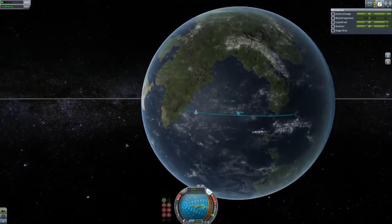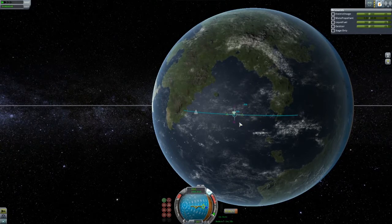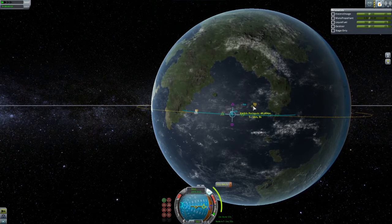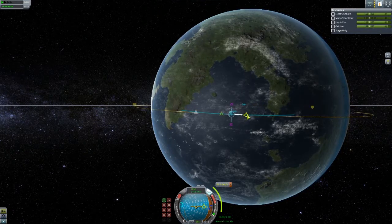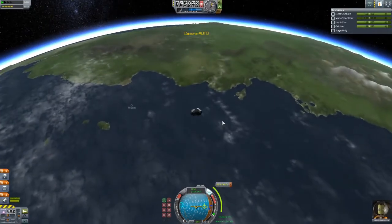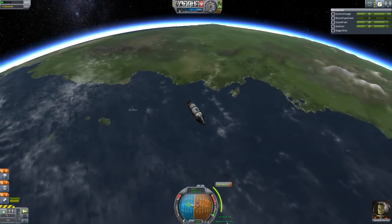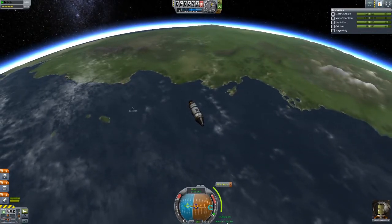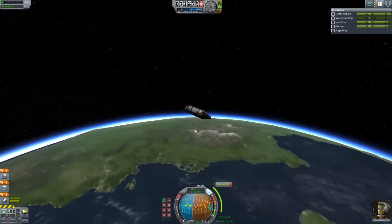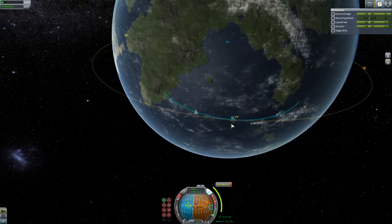What you can do here, once you unlock patch conics — whether you're playing career mode or sandbox mode — is click on the apoapsis. You want to add a maneuver and stretch it out as much as possible. You'll see your apoapsis and periapsis eventually move around. If you have the periapsis at 50,000, you'll sink back into Kerbin and not be in a stable orbit. But once you get to 80,000–96,000, you'll know because the periapsis and apoapsis start to switch places — that means you're golden.